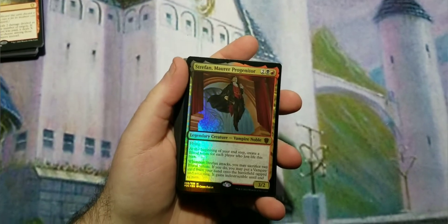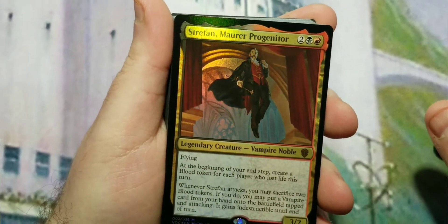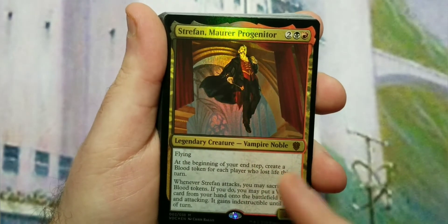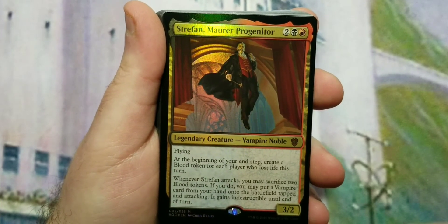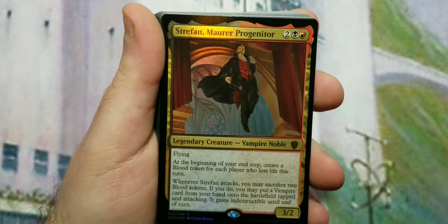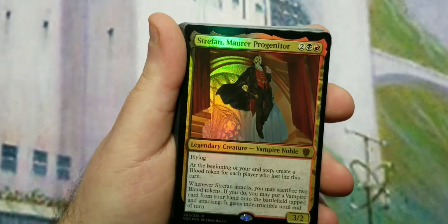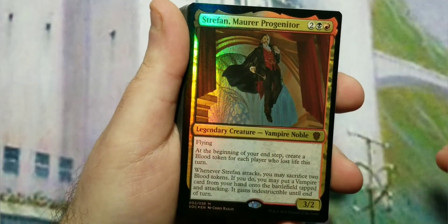Let me zoom in a bit. Strefan Maurer Progenitor is the commander they've given you as your main commander. He's a red-black two-three-two vampire noble with flying. At the beginning of your end step, create a blood token for each player who lost life this turn. Whenever Strefan attacks, you may sacrifice two blood tokens — if you do, you may put a vampire card from your hand onto the battlefield attacking, and it gains indestructible until end of turn.